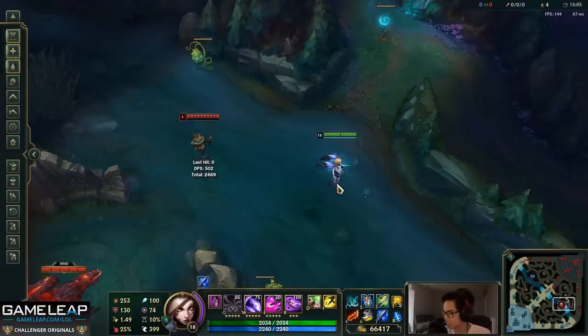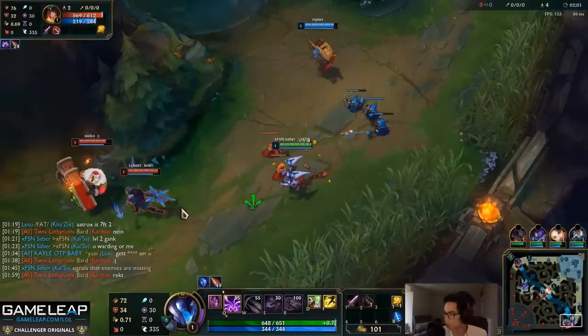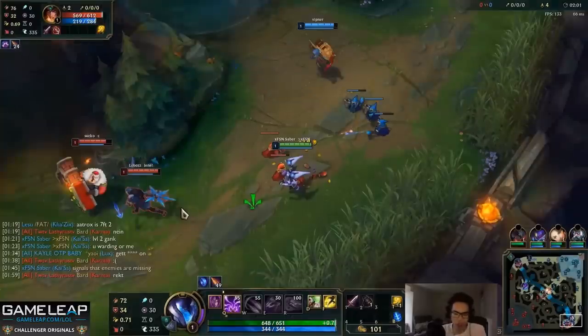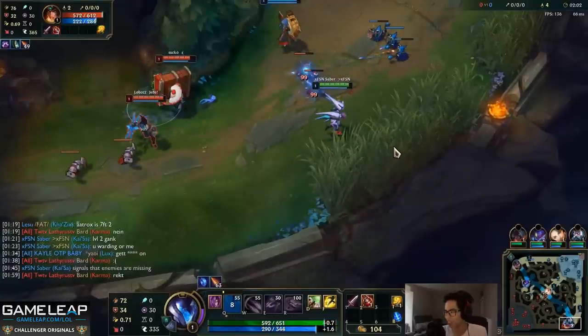Now let's go to in-game examples. A good tip for Kai'Sa's Q: make sure you auto attack first, then Q. If you try to Q before auto attacking, you risk not landing your Q because you need to be in auto attack range — Q is essentially auto attack range. When you see your auto attack animation, press Q to guarantee it lands. If you Q then auto attack, you might end up hitting a minion instead of your target.